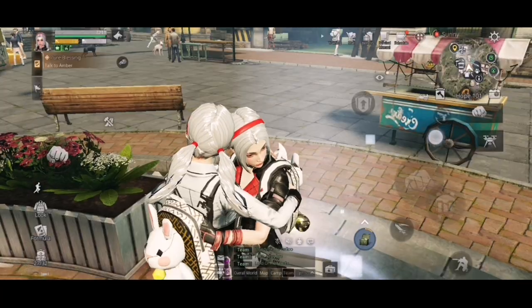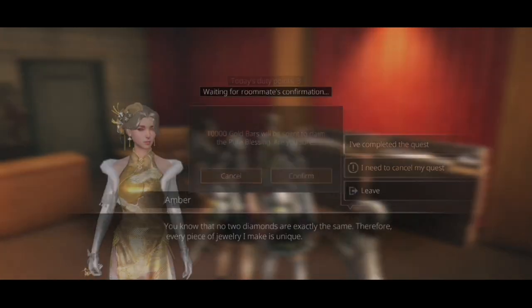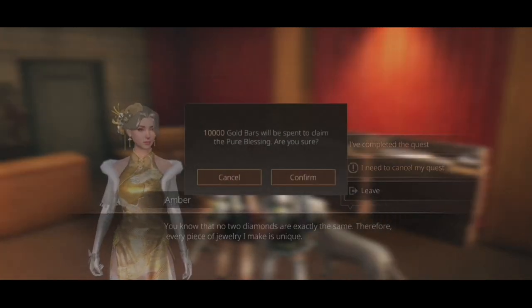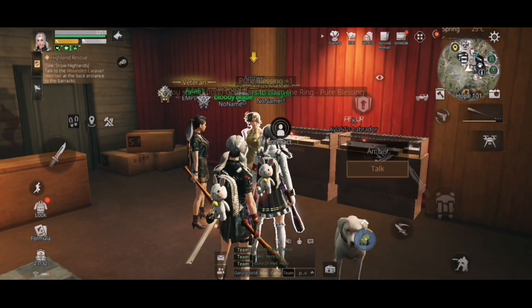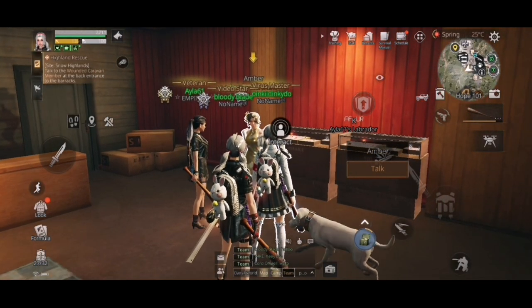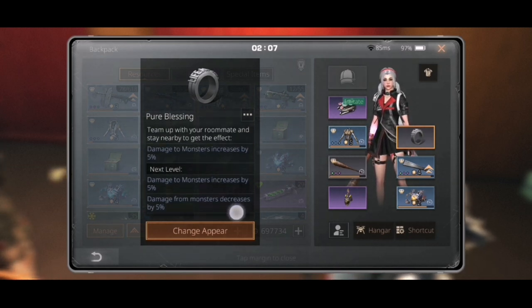Then go back to Amber and say you did the request. You have to pay 10,000 gold bars — both of you have to pay, not only you. The ring gives you like five percent more damage.